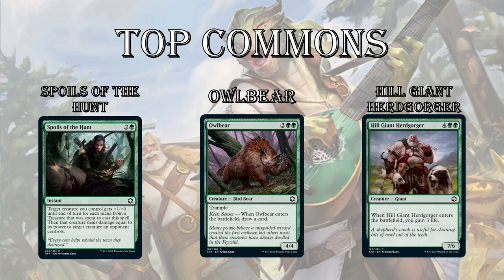Next up is another big dope. I think I've been underestimating cards like Ravenous Lindworm and Honey Mammoth for too long. So Hill Giant Herdgorger — 6 mana for a 7/6, gain 3 life on ETBs — just a huge dope that's going to dominate the ground. And there are ways to give it trample in red, so if you pair it with red in a Gruul deck, this thing can be a huge endgame threat.